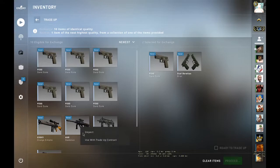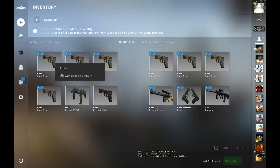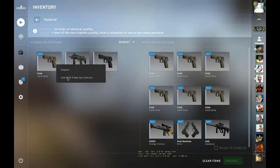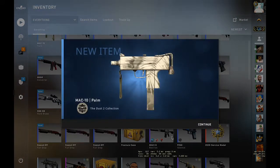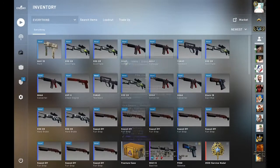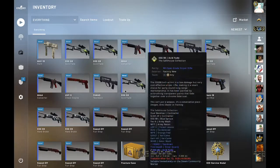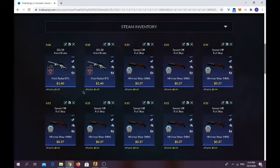Let's place in the inputs — Dualies, Daedalus, Orange Camouflage, and the Sand Dunes. Pop a blast — okay, we lost all of our money, around two dollars. Let's move on to the final trade-up, the banger one.